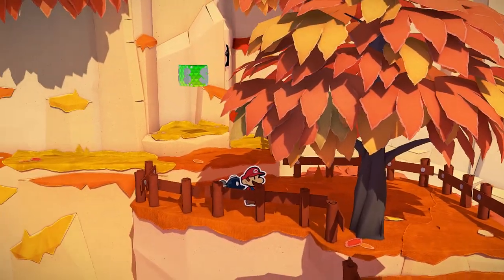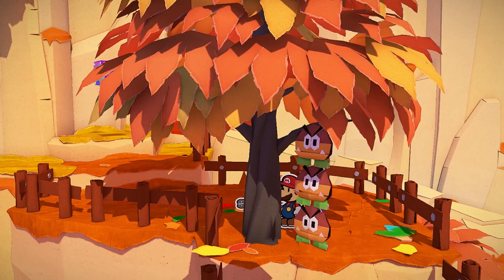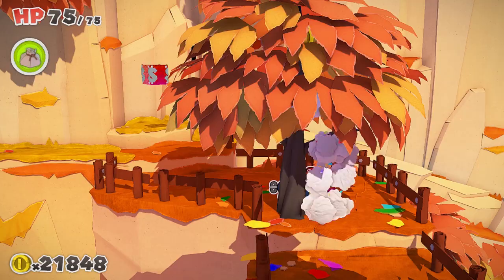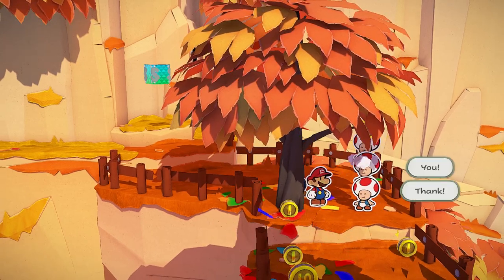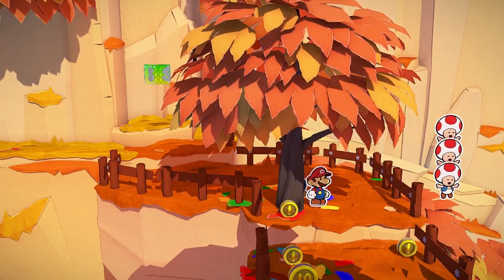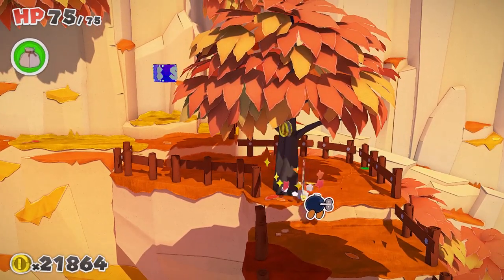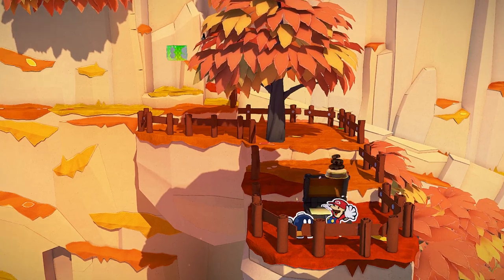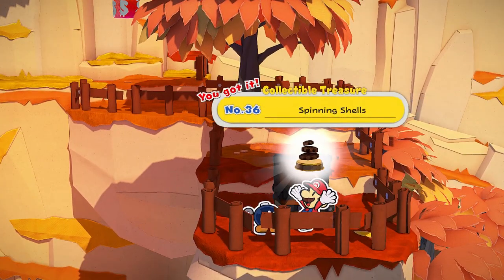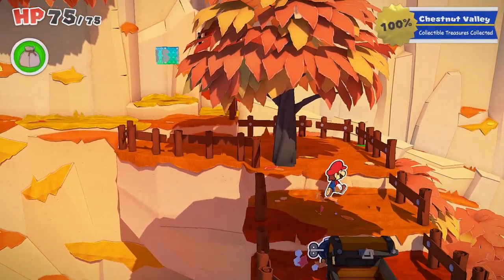This Goomba here is going to climb up this tree. When you use your hammer to knock him down, a completely different set of enemies are going to come down with the Goomba. He's the decoy, clearly. After you beat all of them, the toads that are in the tree are yours to save — another three, bringing our total to six. And there's also another chest just to the south of that tree. Open that up and you'll get yourself the Spinning Shells Collectible Treasure, which is every single collectible treasure in the area.